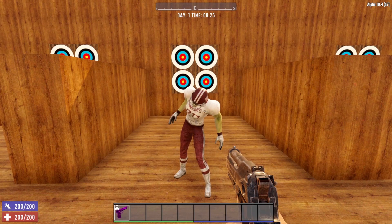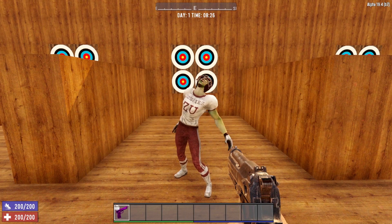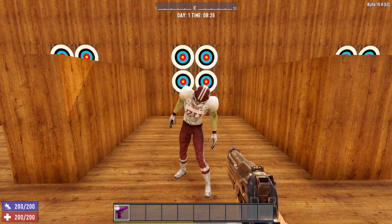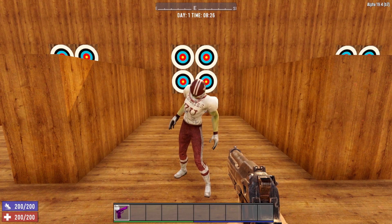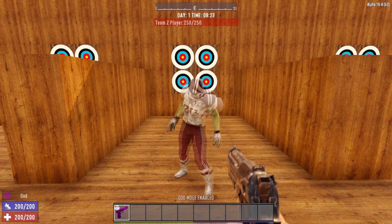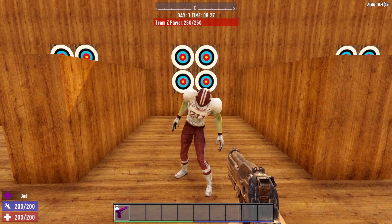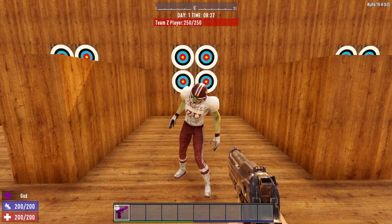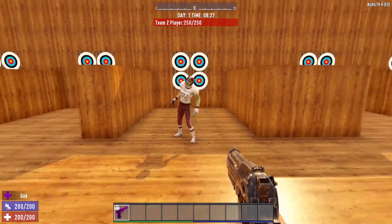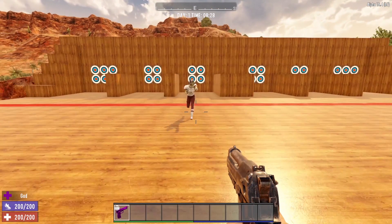The next zombie is the Football Player Zombie. This zombie is not going to be in the game for long — they are actually talking about removing it — but currently it is still in 7 Days to Die. The Football Player Zombie has 250 hit points. What makes these guys unique is there is only one variant. Turning his AI back on — one variant, yet it is daytime, and he is still running.